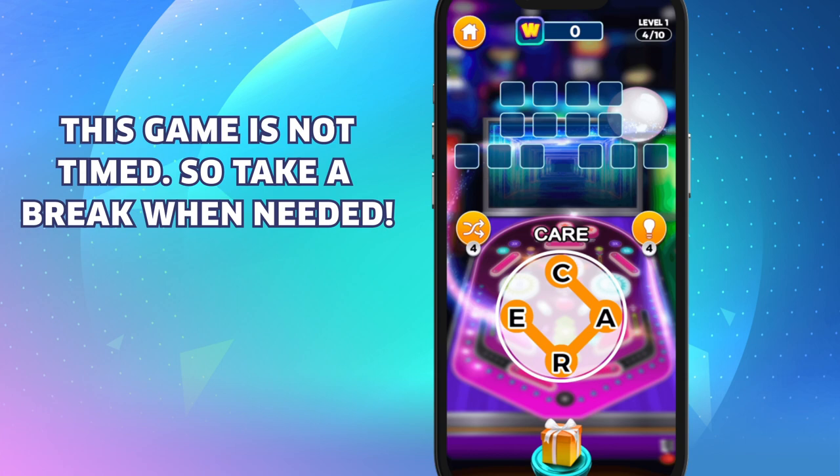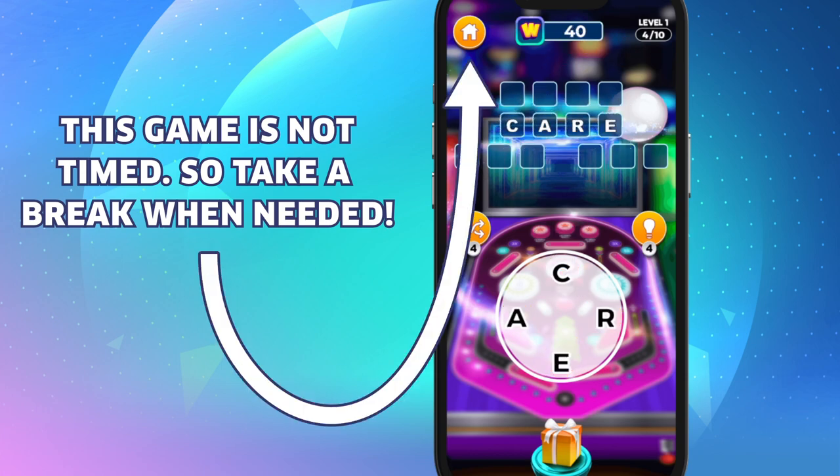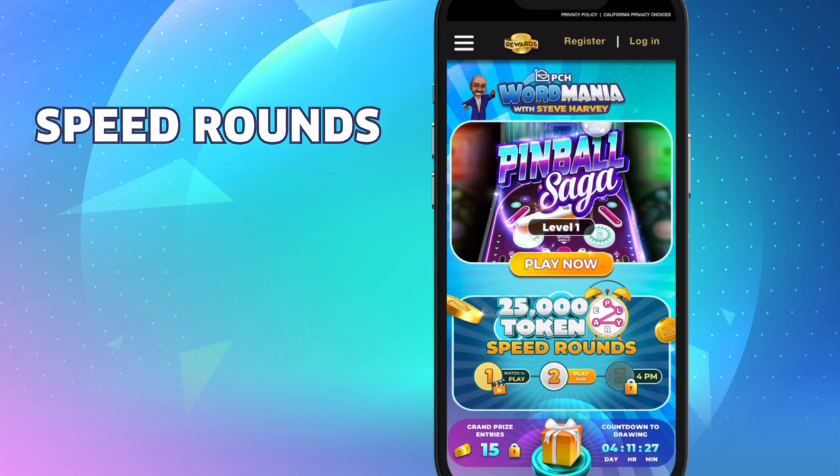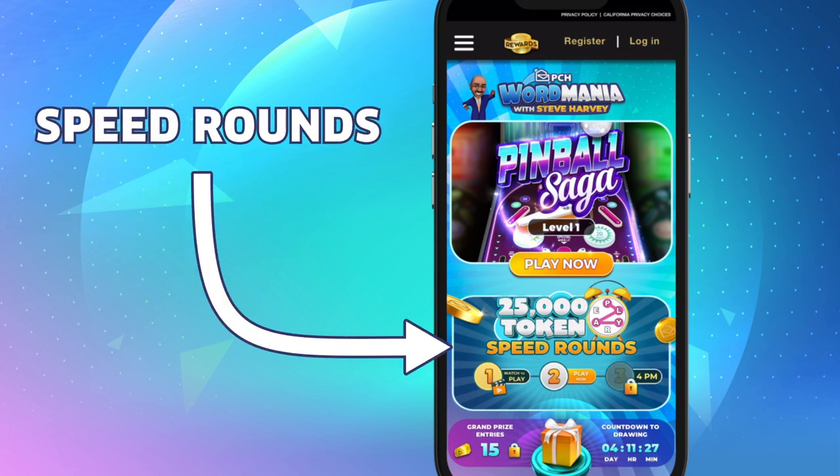This game saves your progress, so you can always take a break and come back by using the home button on the top left corner of the screen. Now that you're back home, let's check out PCH Word Mania's token speed rounds.